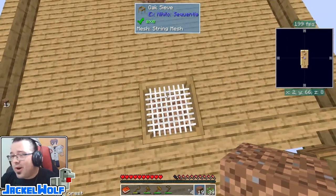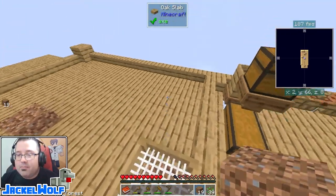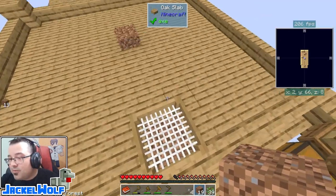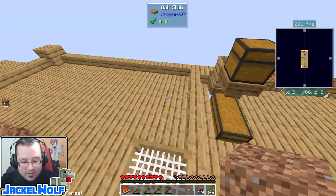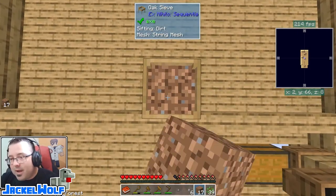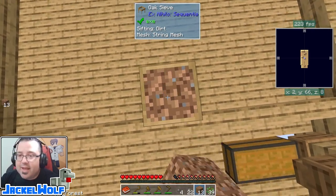Now that we've taken care of that — I like to jump up on top of the sieve, I don't know why, it's just something I like to do. We can actually improve our sieving by putting multiples ones of these side by side, up to a five-by-five grid. I actually thought it was three-by-three during my let's play video but somebody in the comments told me it was five-by-five. For right now we've only got a little bit to sift so one is going to be fine.